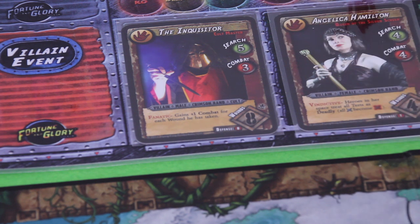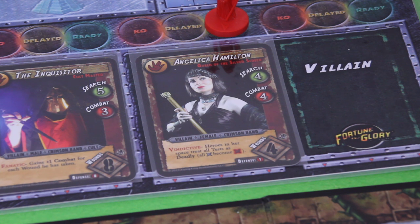Our second villain — even in the solo game there are still two active villains on the board, at least this is how I understand it — is Angelica Hamilton, Queen of the Silver Screen. Her search value is 4, her combat is a little bit better. The problem is she's vindictive: heroes in her space treat all tests as deadly, so all normal dice become those red dice. That's really something.